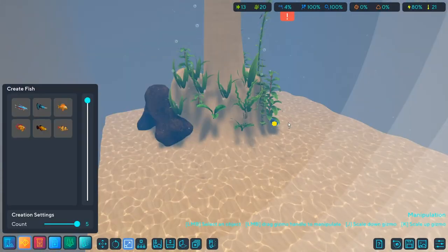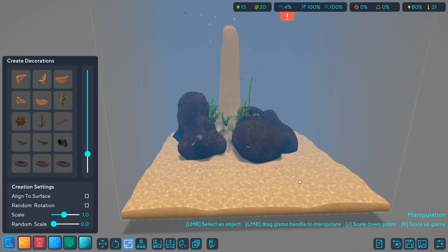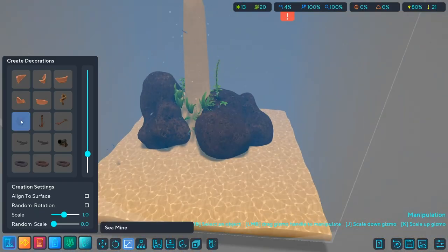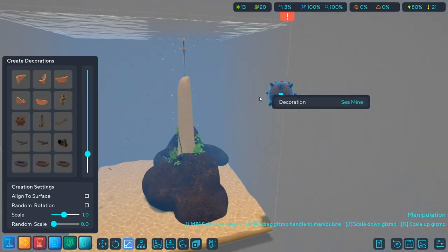All right, let's get some fish. Oh, I can change the scale of this thing! Hold on, I can actually drop sea mines in here. If I do this, that thing's just gonna sit there. I'll just leave it there — I don't think it's gonna explode, but at least it's gonna torture them mentally.